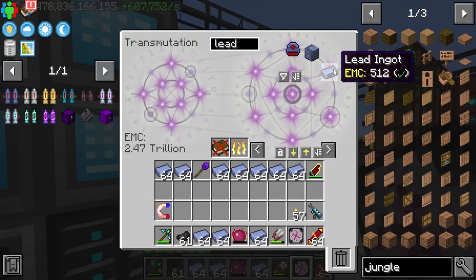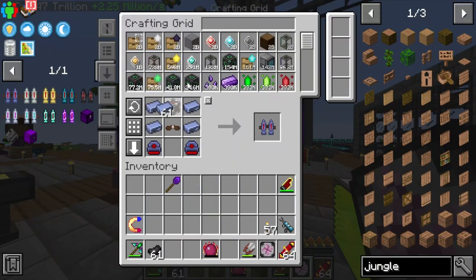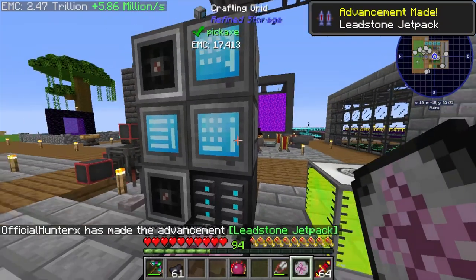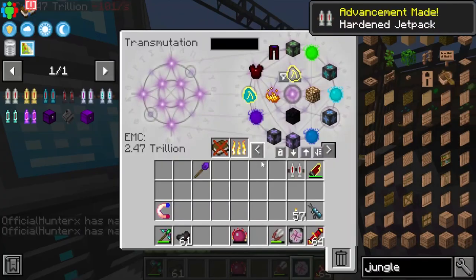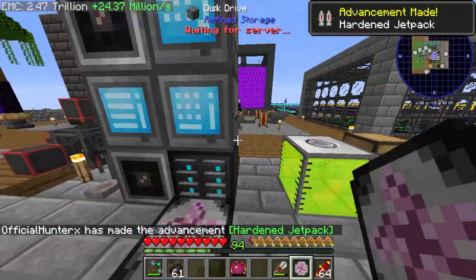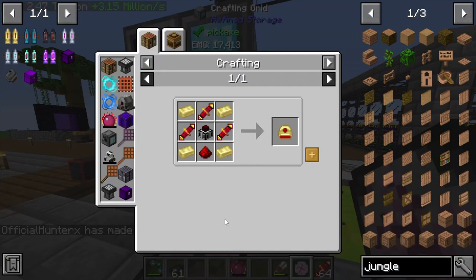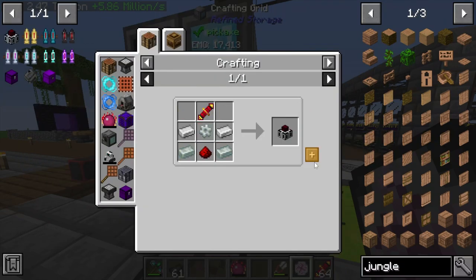Dump a few stacks of lead in there. By the way, I love how we haven't really used our Refined Storage at all this entire time — well, we have, but you know what I mean. That should upgrade right into the Hardened one. The next step is Fluxed Electrum, which needs the Magmatic Dynamo.